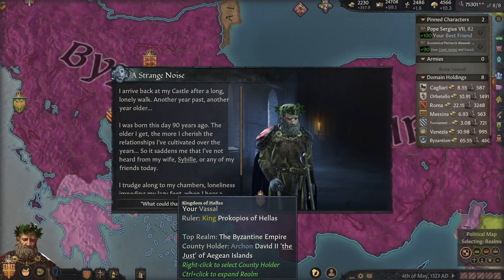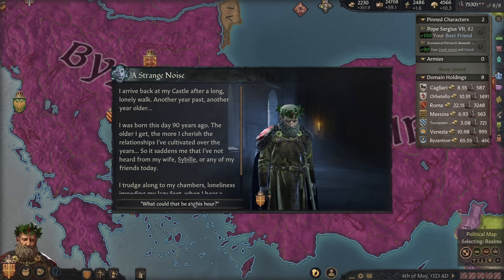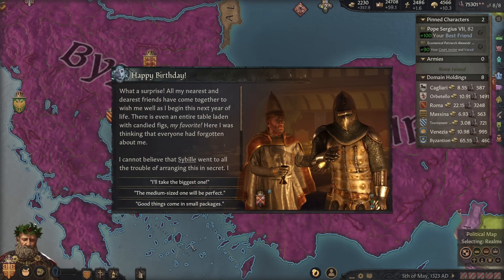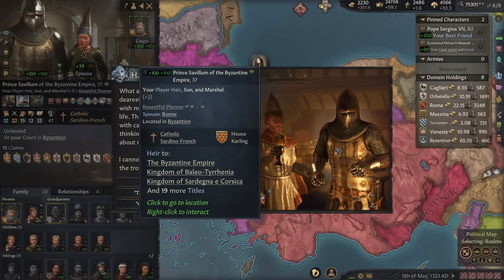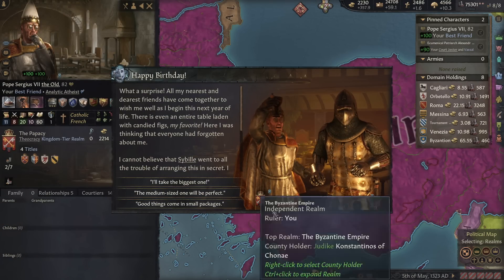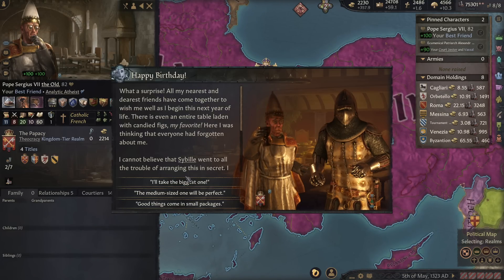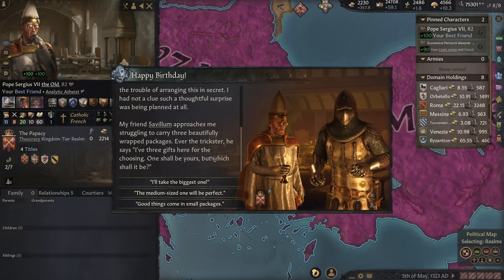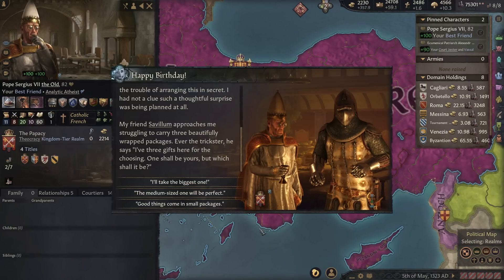I was born this day 90 years ago. The older I get, the more I cherish our relationships. It's sad that my wife Sabeel or any of my friends haven't reached out — but it's the Pope and Savalum. I love that the Pope, even with his very pointy hat, isn't as tall as Savalum. Oh, looks like they're holding hands — all my nearest and dearest friends. I love that the Pope's known as Pope Sergius the Old, meanwhile we're like eight years older than him.